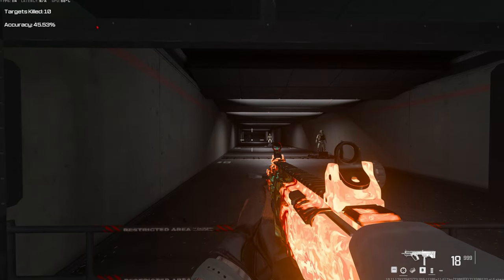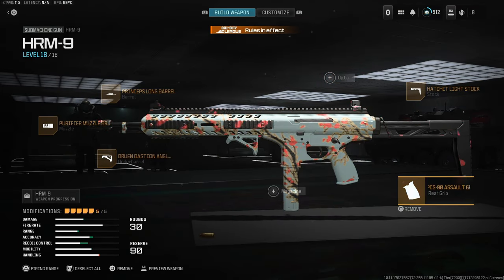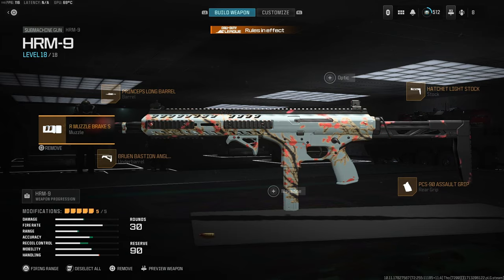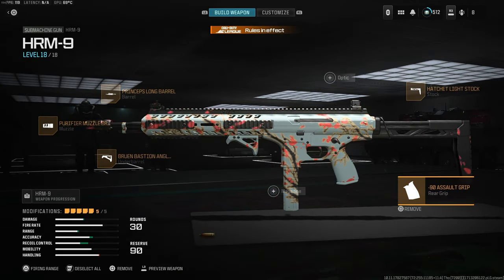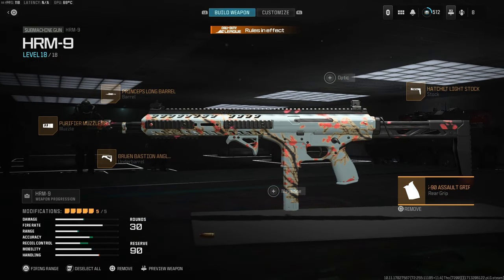The other sub, the HRM, doesn't quite stack up — personally I don't think this is going to be used at all. You have the Princeps Long Barrel which adds really good bullet velocity and range so you can shoot at long distances. The Purifier Muzzle Brake to help with horizontal recoil, the Bruin Bastion Angle Grip to assist more with recoil control — walk-in steadiness, firing aim stability and aim idle sway stability, making your bullets go a lot more to the center of your screen. Then the PCS-90 Assault Grip to increasingly help with gun kick control, because this gun is absolutely a nightmare to control and you need all the attachments you can get.